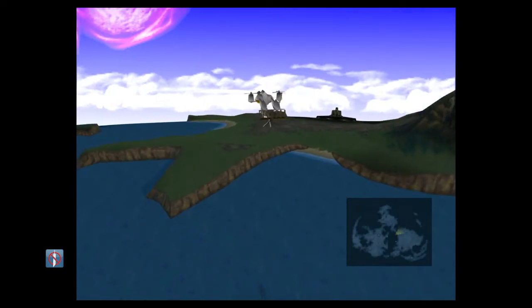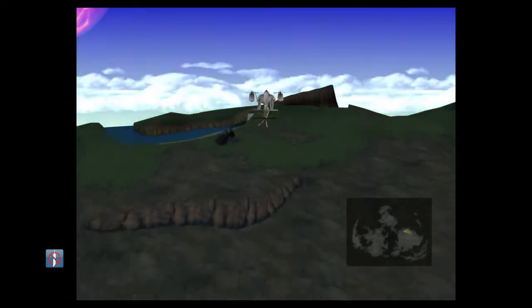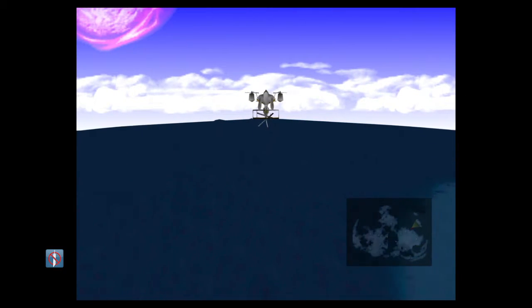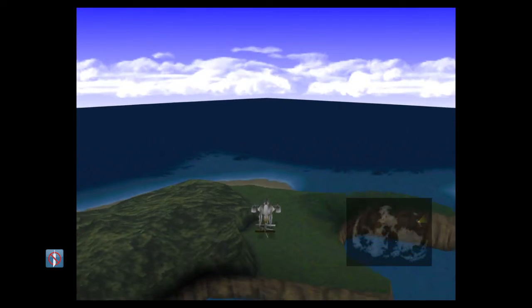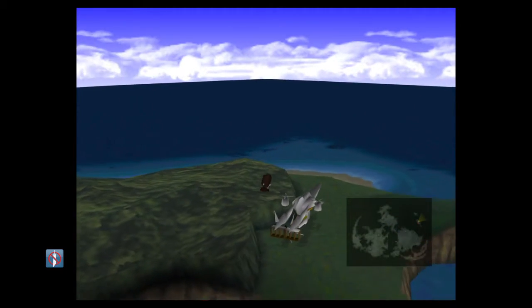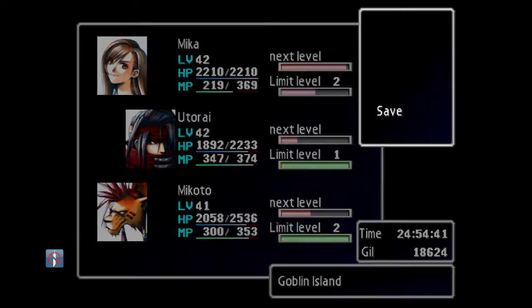There are a few things, like the Cactus Tetra Elementals, that you can get that will help immensely in certain fights later. I believe this is where I want to go — yes, Goblin Island! Let's do a save since we got the Category 4 items I needed.